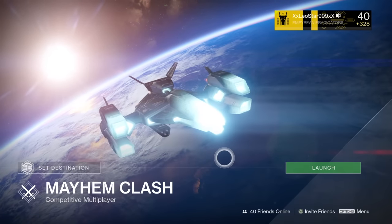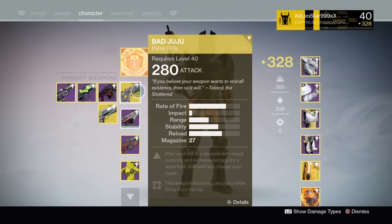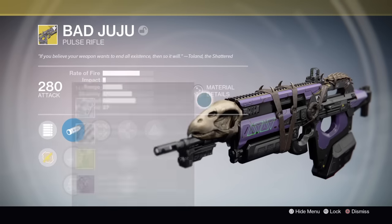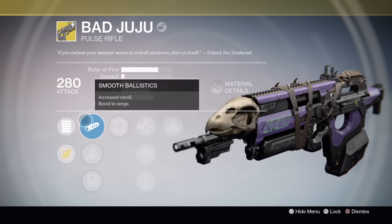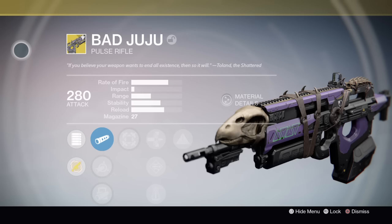What's going on guys, it's your boy Leo here from Omega Gaming, and today we'll be looking at an exotic pulse rifle by the name of Bad Juju. I'm not going to upgrade this thing at all — I'm just going to look at its base stats like I did with the Red Death and do a comparison of them both. Bad Juju is an exotic pulse rifle and you can get it from an exotic engram.